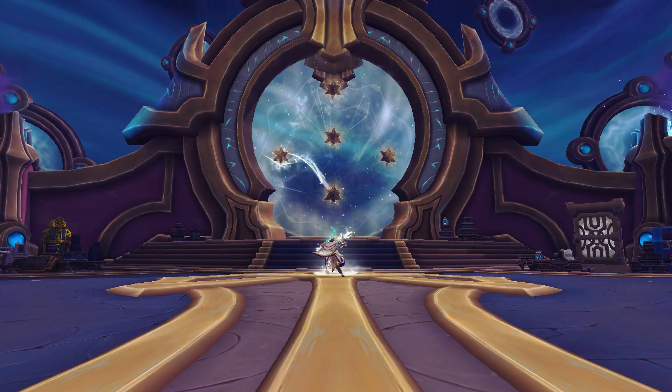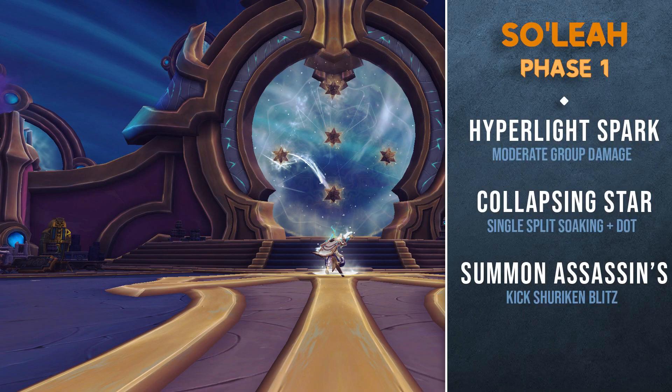This boss comes in two parts, two phases, and her mechanics are going to change slightly between them. The first phase of the encounter is extremely easy, so I recommend holding your lust or hero until phase 2 goes underway. Hyperlight Spark is one of her mechanics which will do moderate group damage, and she will also periodically summon two assassins who need to be pretty much focused down.